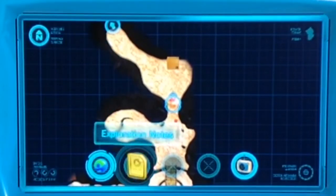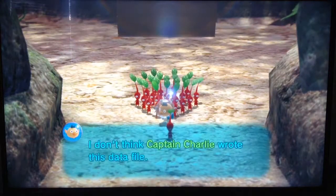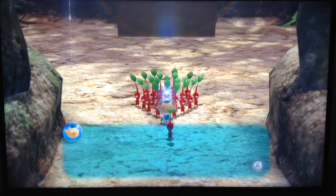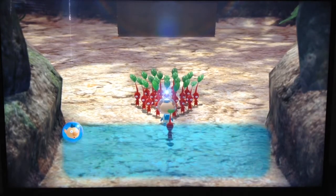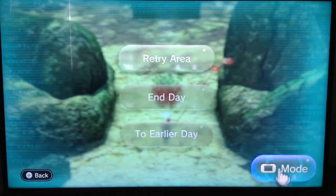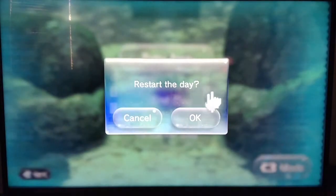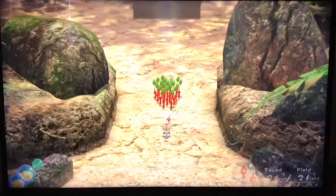Okay, the Wii U gamepad is up showing exploration notes. I don't think Captain Charlie wrote this data file, so who did? Could there be other intelligent lifeforms on this planet? There's no way to access the Cop Pad in-game, so I'll just have to look at my gamepad when I want to see that.